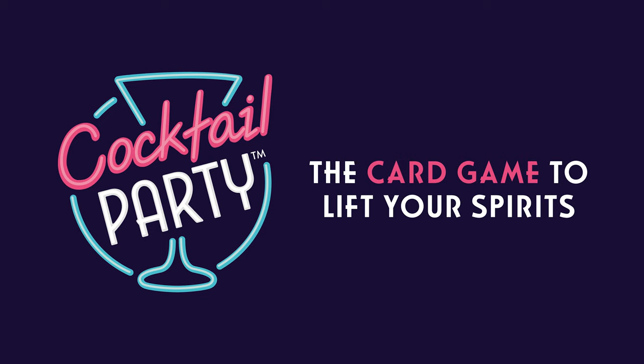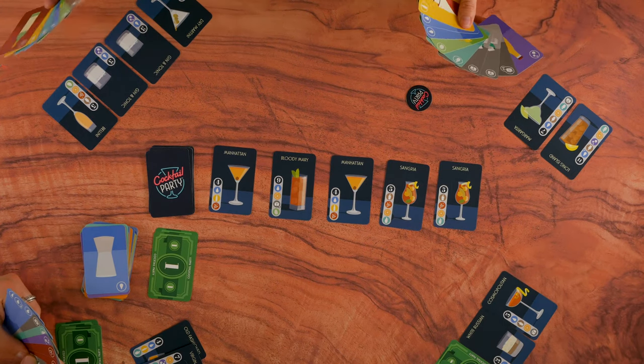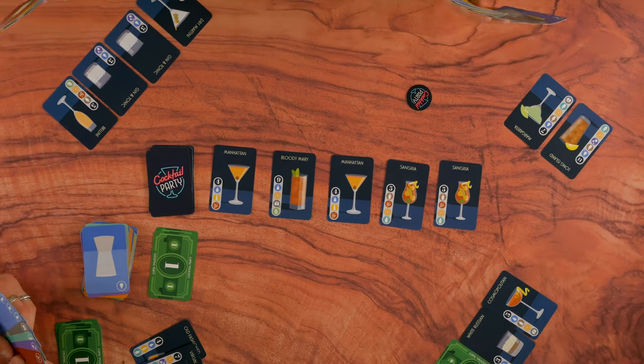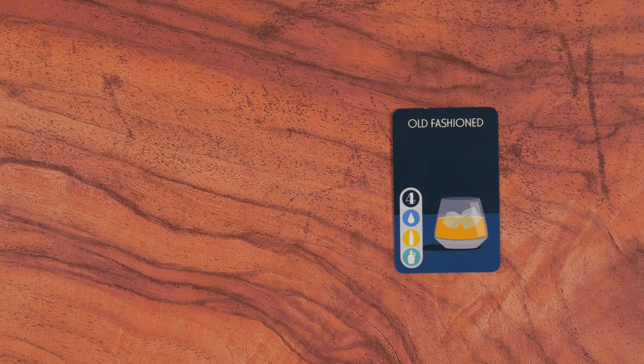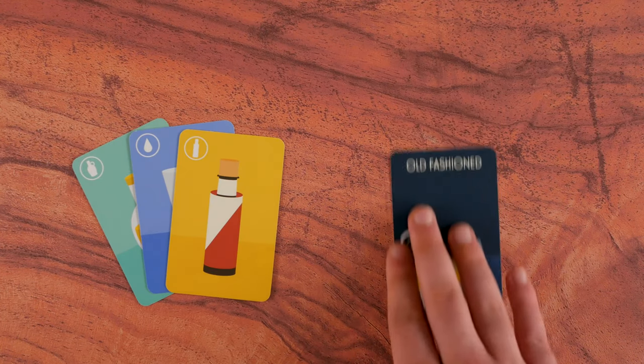Welcome to the How to Play for Cocktail Party, the card game guaranteed to lift your spirits. In this game, it's a race to be the first player to reach 25 points by making the best cocktails. You do this by collecting sets of the correct ingredient cards and playing them on your turn.